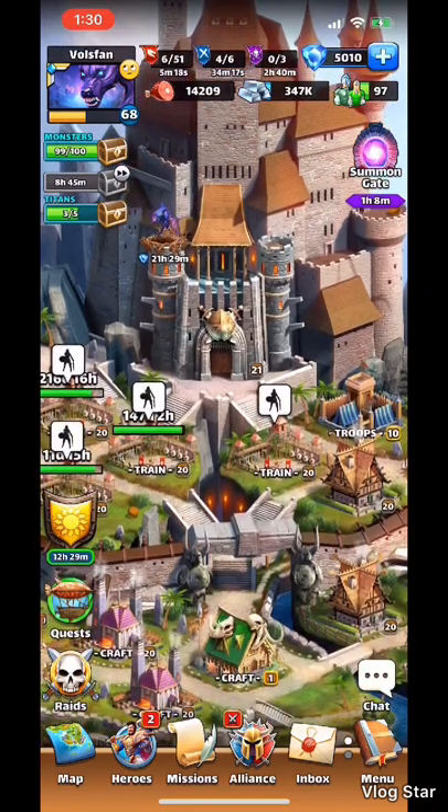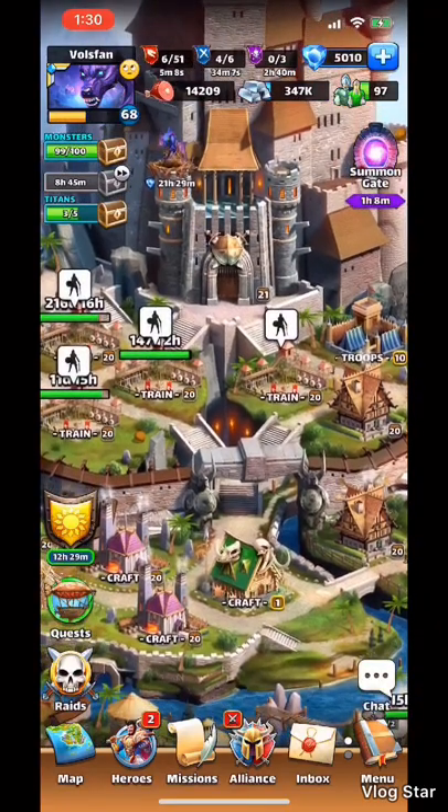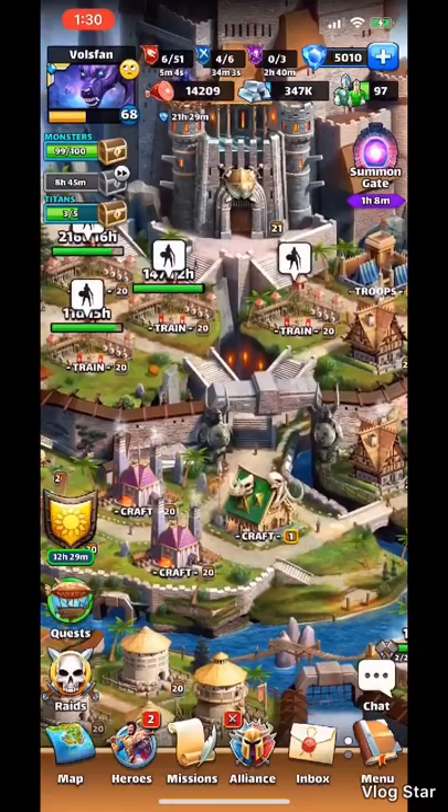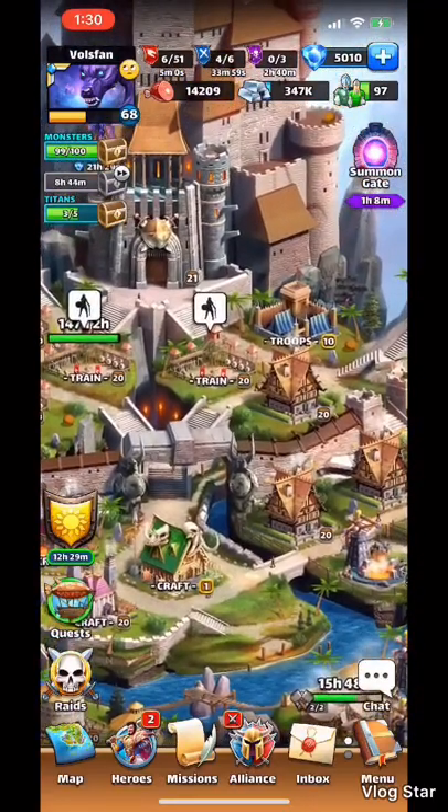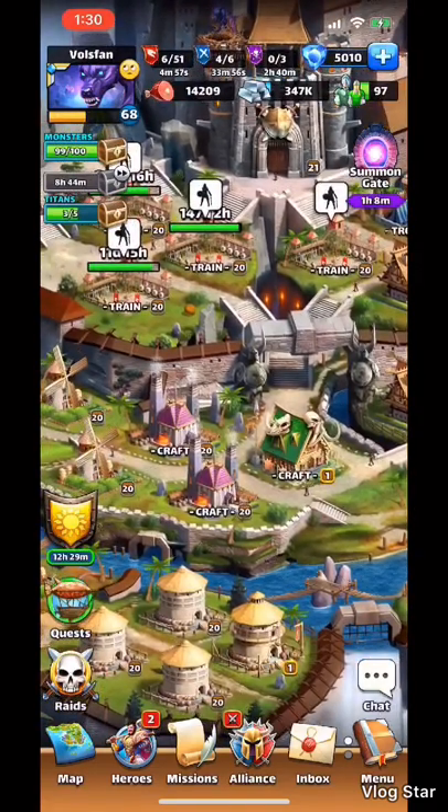After you update the stronghold, everybody's goal is to get the Hunter's Lodge and craft harpoons — that's kind of the first goal for everyone. The first thing you're going to need to do: you're more than welcome to convert a building to the Hunter's Lodge. I chose a forge, so there's my Hunter's Lodge there at level one.